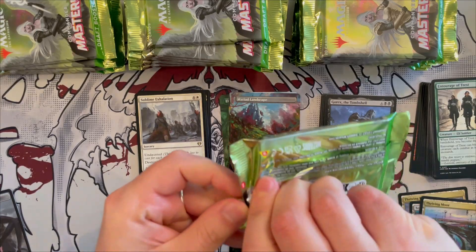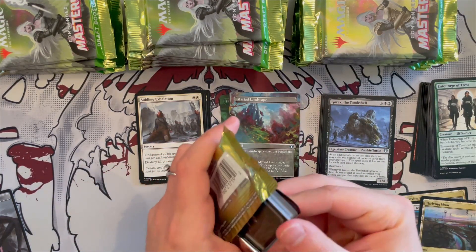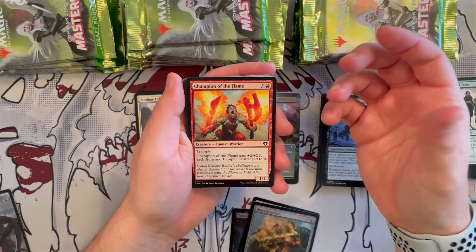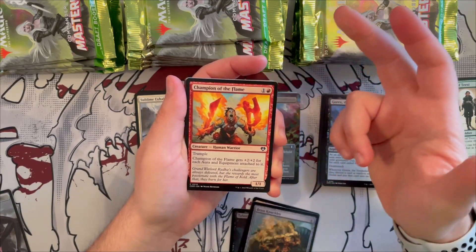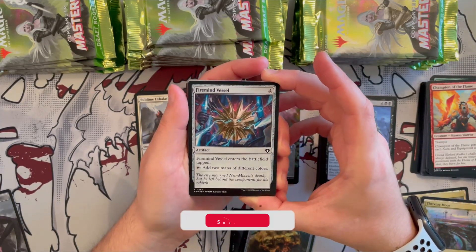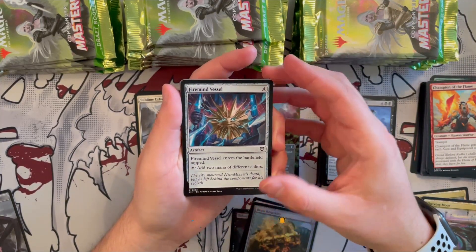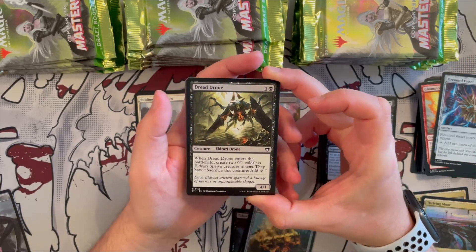We're getting near the halfway point of the first block. Champion of the Flame has trample — it's a 1/1 that gets +2/+2 for each aura and equipment attached to it. Very good for equipment and aura decks. Fervent Vessel is a classic that costs four generic and taps to add two mana of different colors. Dread Drone is a 4/1 Eldrazi drone that creates two 0/1 Eldrazi tokens when it enters — it's expensive for what it does unless you can reanimate it freely.